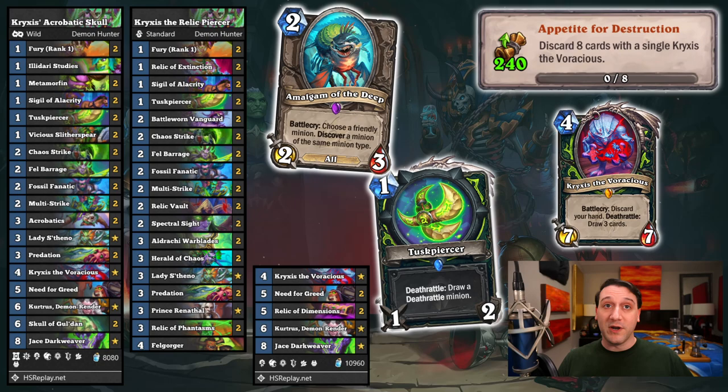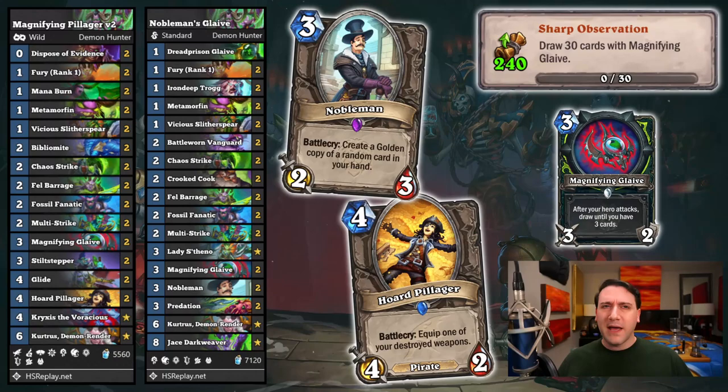Let's get going with the one and done achievement for Demon Hunters with Crixus the Voracious. Unlike Sunken City, many of the legendaries from Castle Nathria lack tribal tags, so they can't be discovered by Amalgam of the Deep. However, there's a chance you can discover them in duels and arena buckets. For this achievement, all you have to do is draw a bunch of cards and play Crixus once you have 9 cards in hand, so you discard the other 8 cards when you play them. Tuskpiercer can help ensure he's in your hand by the time you get to 9 cards. Best of luck voraciously tearing through this achievement.